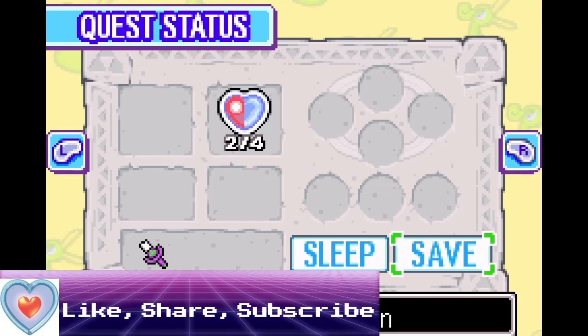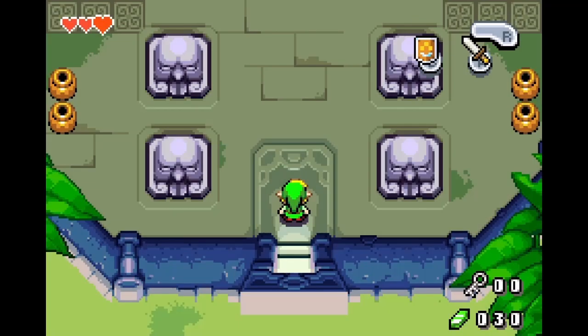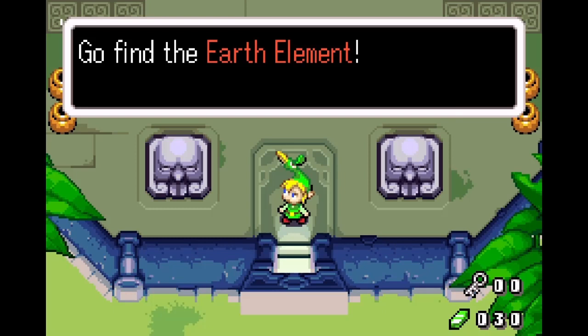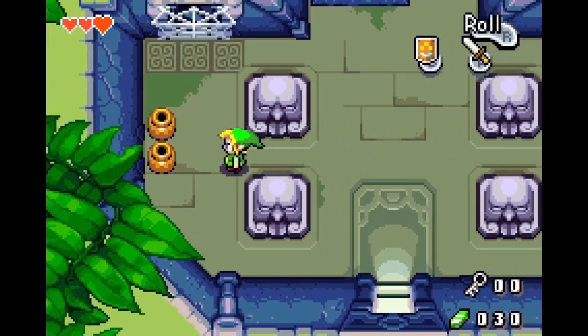Hey everybody, welcome back to another episode of Legend of Zelda: The Minish Cap. I'm pawnshop135. In the last episode we made contact with the Minish and they led us to Deepwood Shrine, and we also got the annoying chatterbox known as Ezlo. In this episode we're going to be tackling Deepwood Shrine where the Earth Element sleeps.